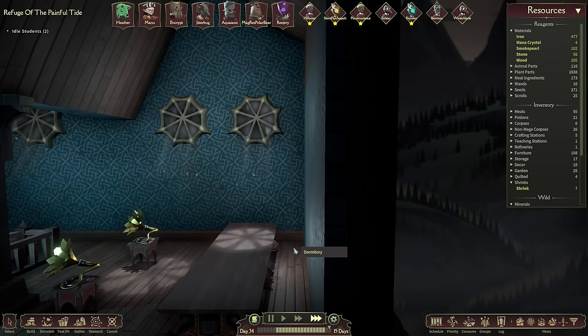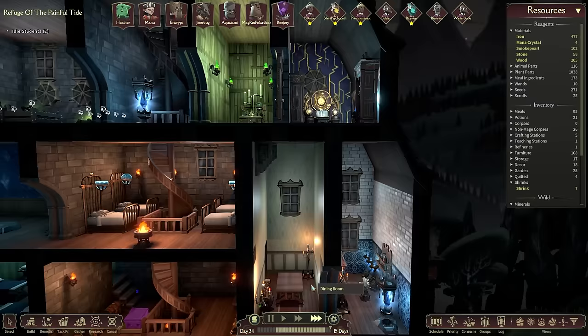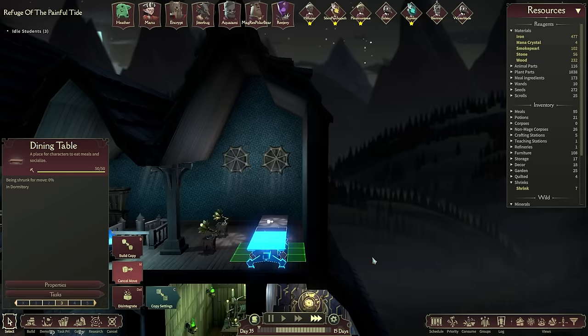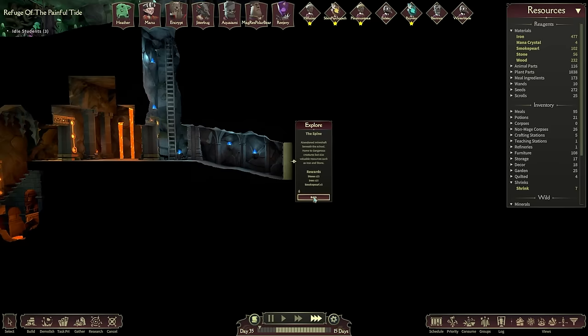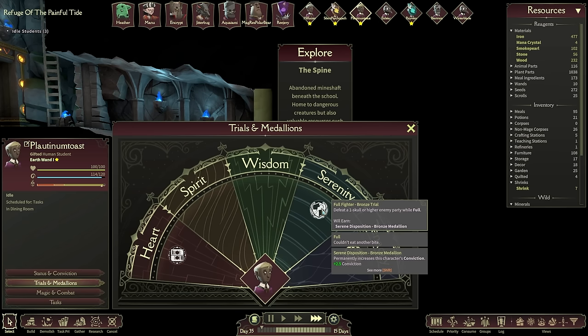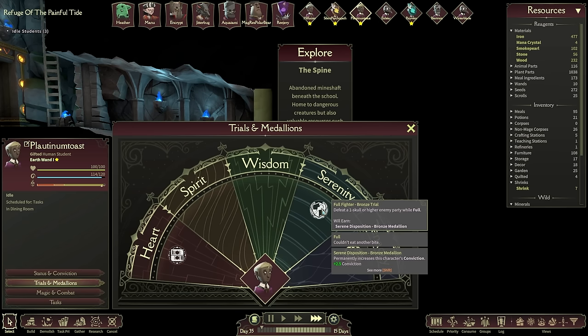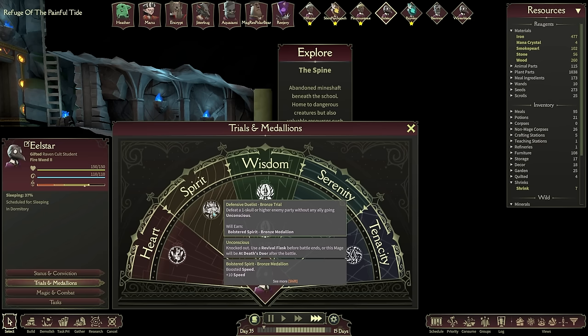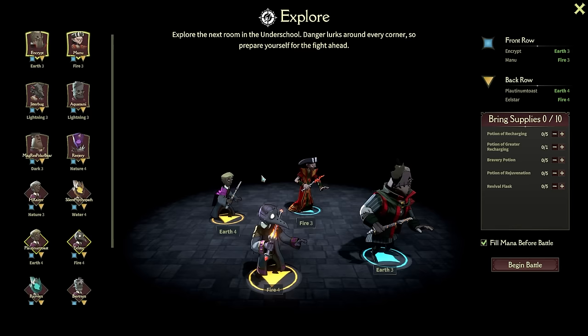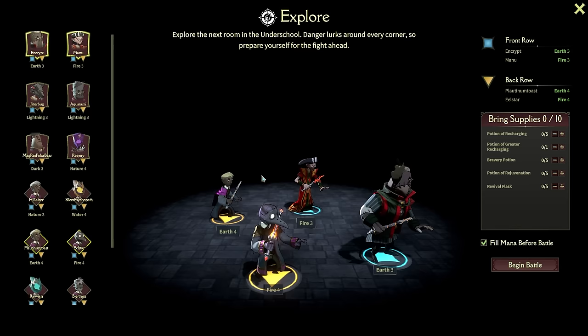I'm pretty happy with that but the fog is advancing and I'm starting to get a little bit concerned. Why is someone eating outside of a dining area? This gorgeous room wasn't good enough for you? Maybe there's not enough room - I'll scoot the tables a little bit forward so you can get around to the other side. What we need to do right now is go on a little fight. Platinum Toast wants to come along, and Eel Star would like to join too.